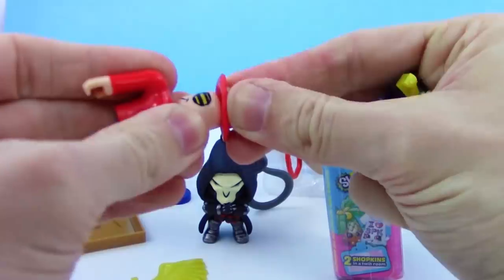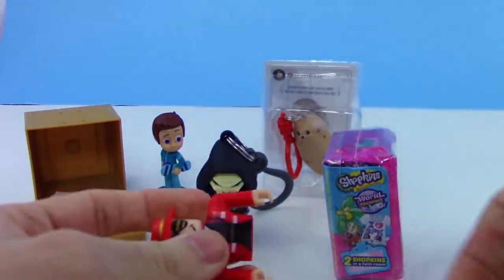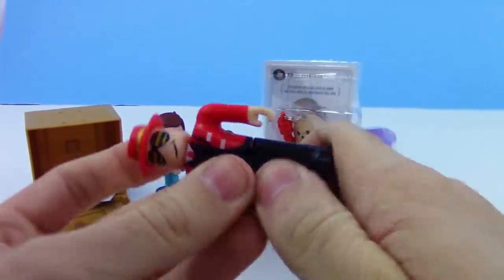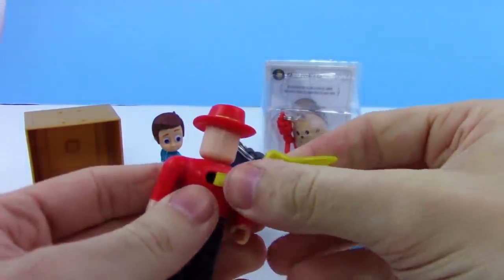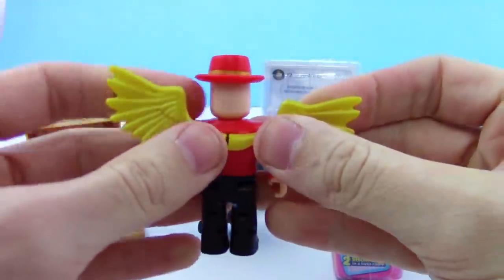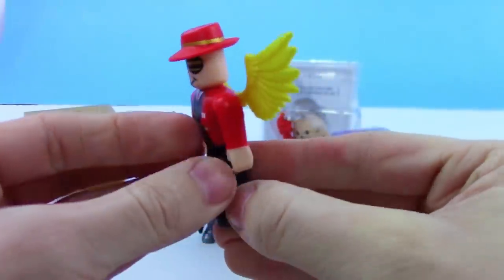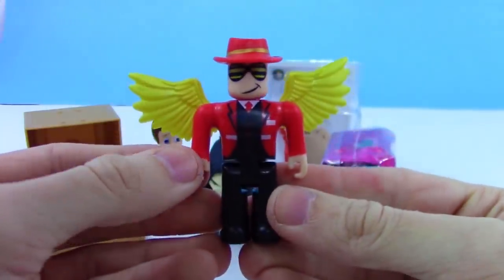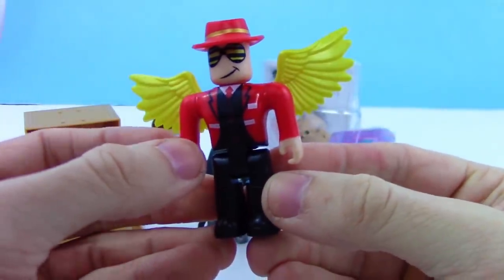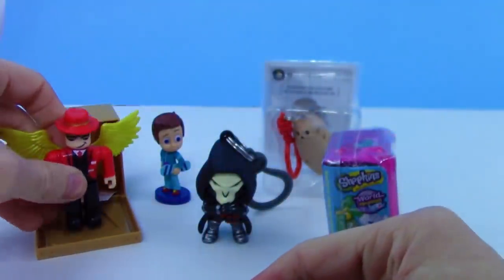Putting Cindering together — the hat always sticks a bit, it doesn't want to go on the head. There we go, and the legs are on. The wings go in — they're a gold color, pretty cool. The wings are a bit loose, but no worries. I love the red suit and the hat — just such a cool character overall.